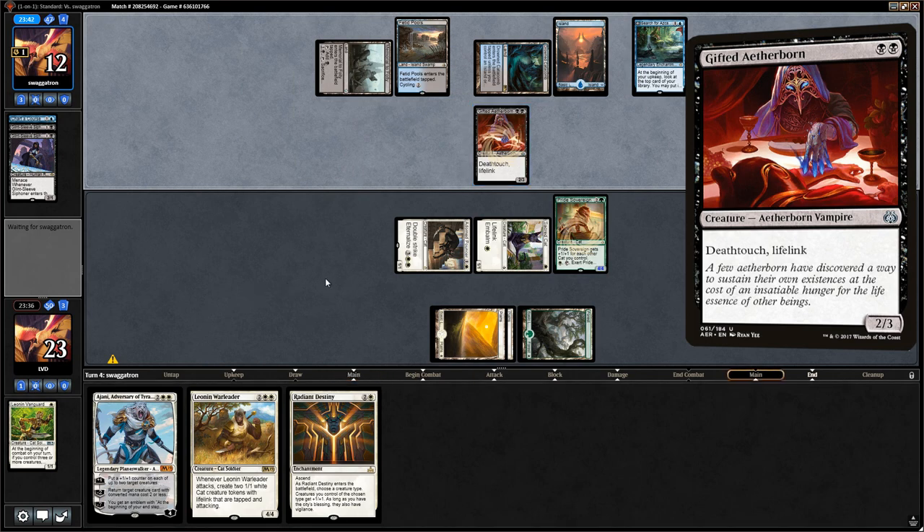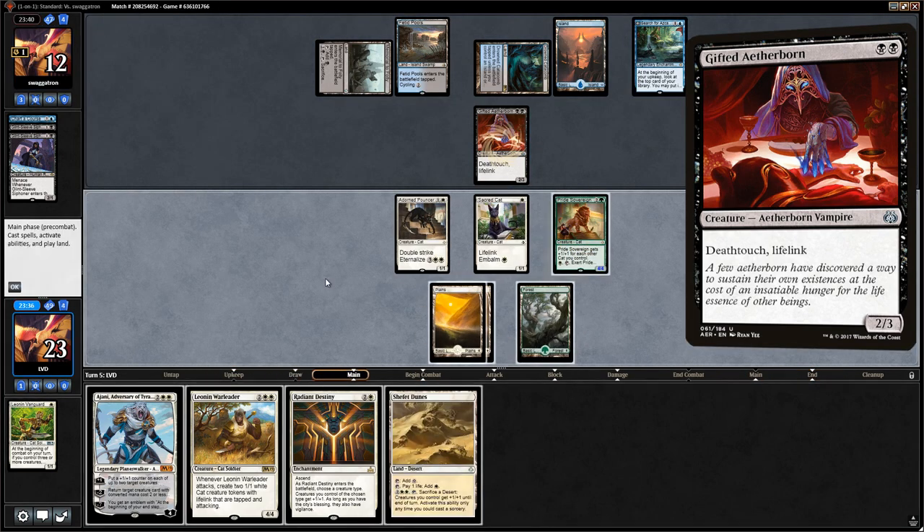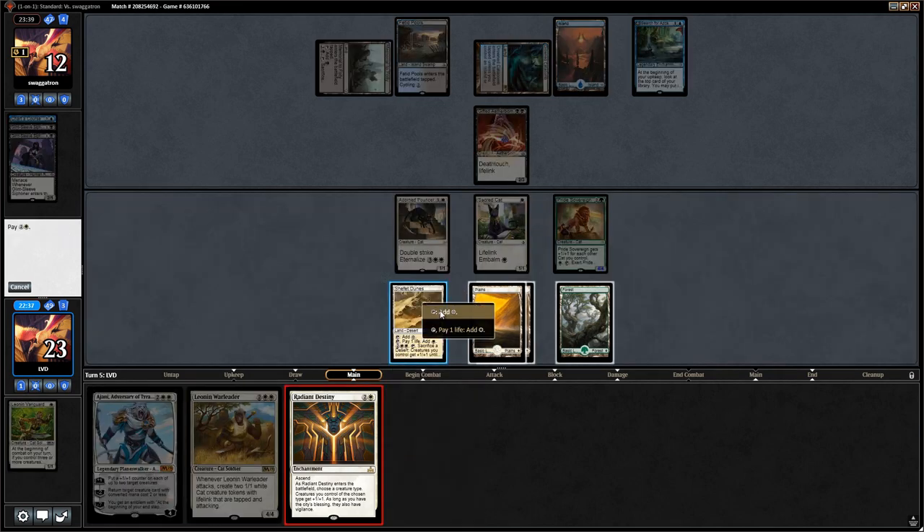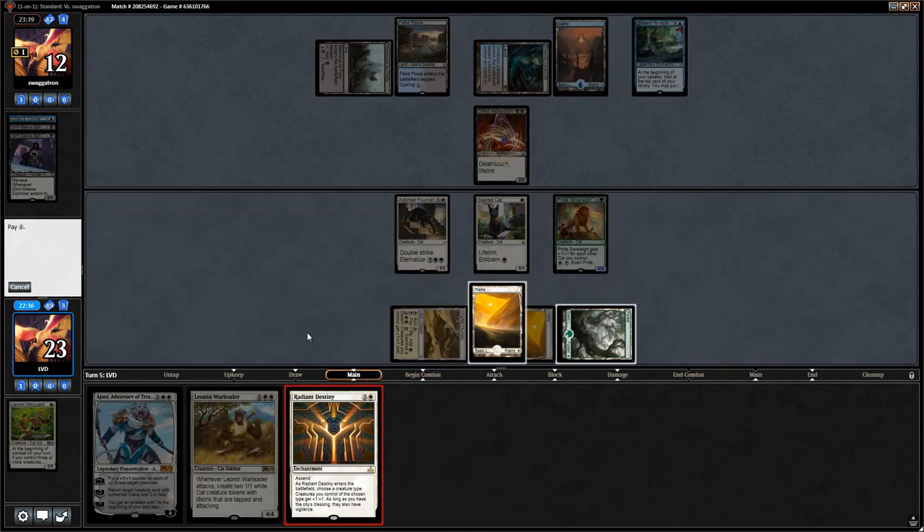Opponent plays a Gifted Aetherborn, and we pick up a Shefet Dunes. Now we have a ton of options: Warleader, Ajani, or Radiant Destiny plus exerting Pride Sovereign. Going wide is going to be better against Aetherborn. This turn we play Radiant Destiny and exert Pride Sovereign, then next turn use Ajani to make the 2/2 cat tokens into 3/3s so they can attack past the Aetherborne.